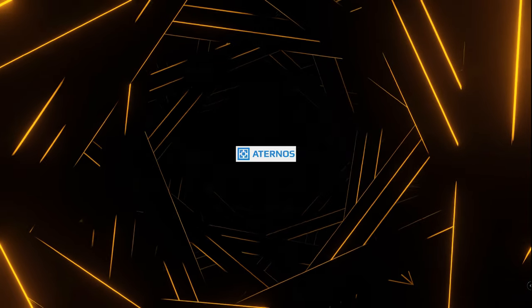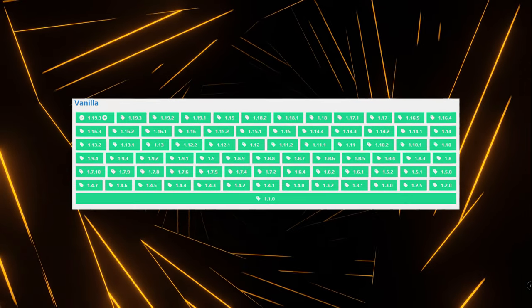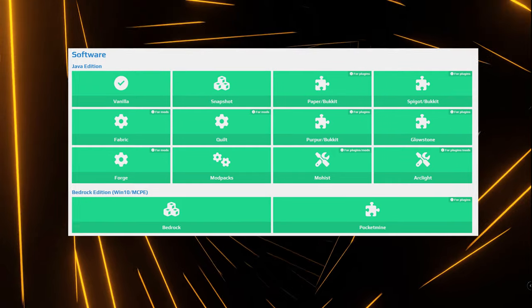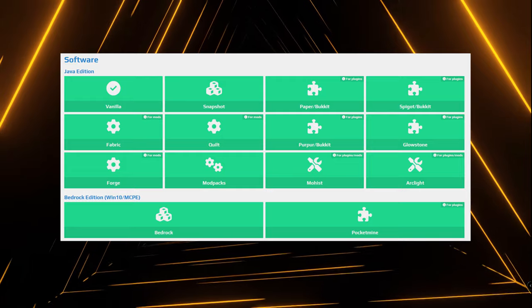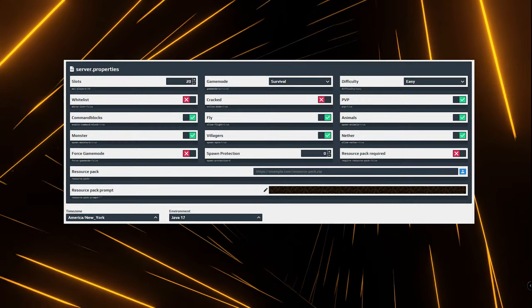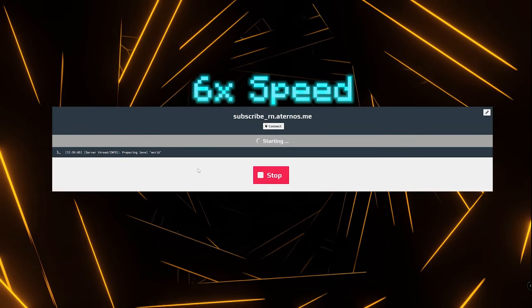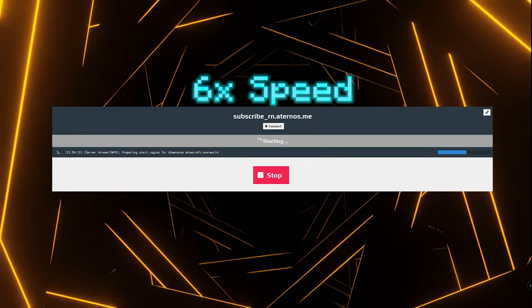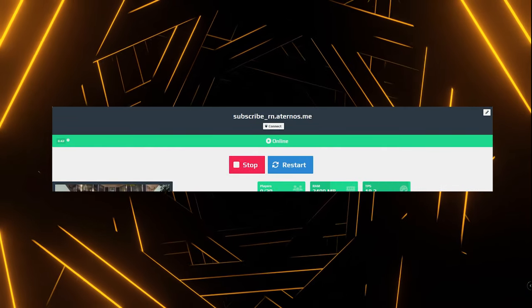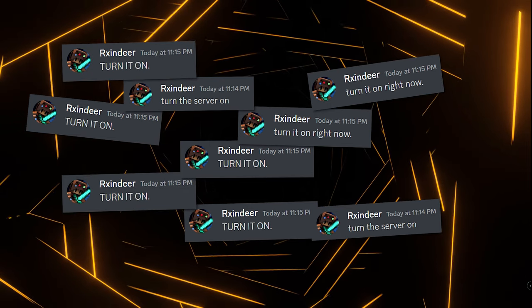Eterno servers are highly customizable and super easy to set up. They support both the Bedrock and Java edition, as well as a plethora of game versions. Additionally, they come with great plugin and mod support, which can even be downloaded directly from the website where you set up the server. You can also change the server properties in a very user-friendly way instead of going into the files and changing it yourself. It's going to take longer than some of the other options on this list to start, and unless you have players actively on it, it will shut off by itself after five minutes, which means you will have to constantly turn the server back on anytime you want someone to join.